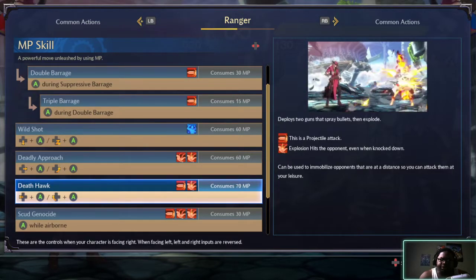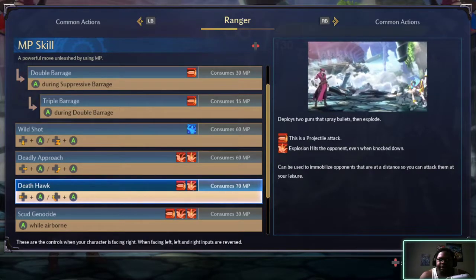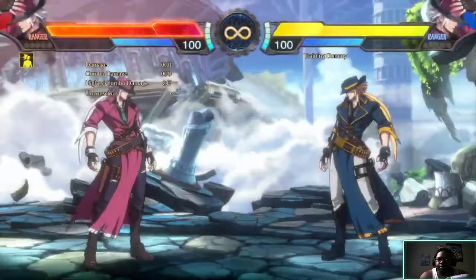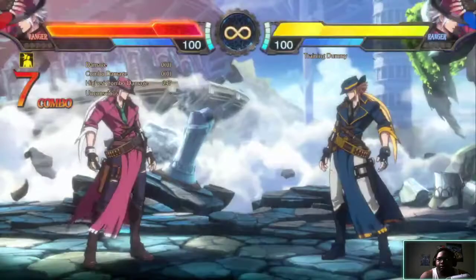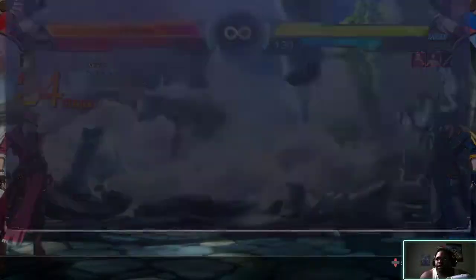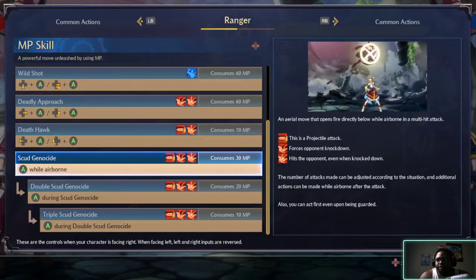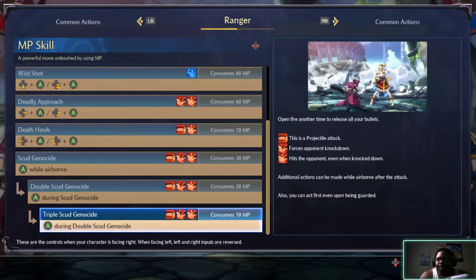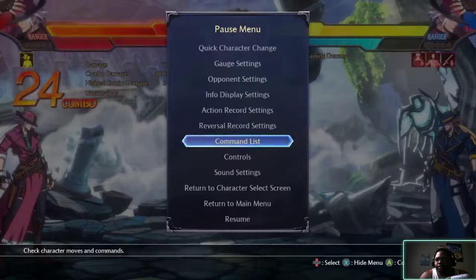This projectile hits an explosion and hits the opponent even when knocked down. Can be used to immobilize opponents that are at a distance so you can attack them at your leisure. Scud genocide - basically it's like a triple overhead barrage, so basically it's the same thing as suppressive barrage.